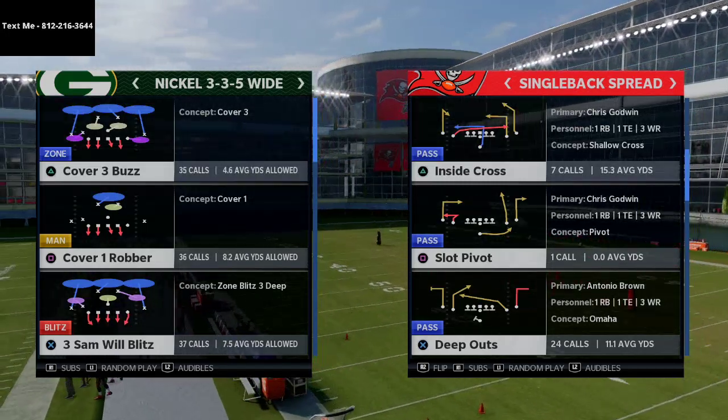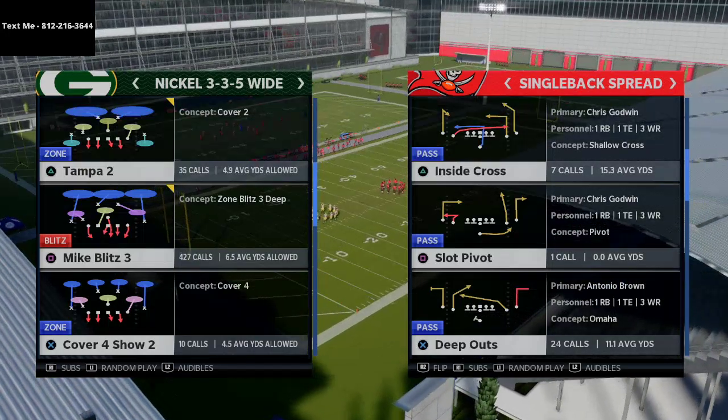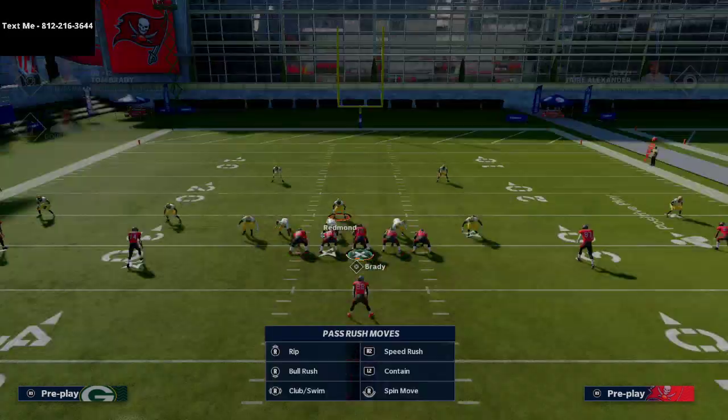I have an entire eBook on this defense. The formation is Nickel 335 Wide and the play is Mike Blitz 3, used against under-center offenses. All we're going to do is shift our line to the left, crash our defensive line up, and shade our coverage down.